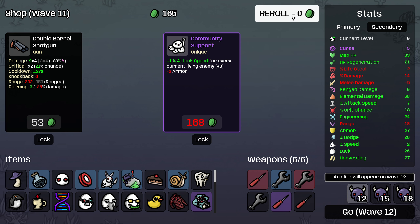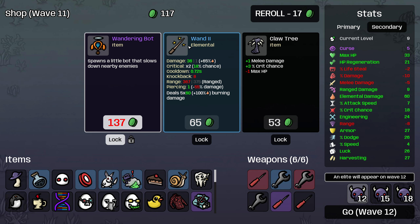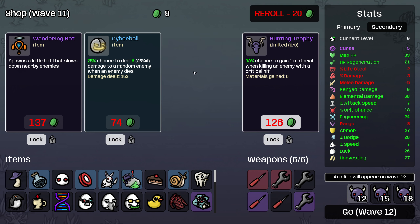So we're going to pass on community support here and then roll — pick another gecko though. And Wandering Bot — I'm going to try to curse this Wandering Bot because I don't think I've seen a cursed Wandering Bot and I'm just curious what it does. And then I will take a wrench and might as well lock all of these items because if we can get them cursed, that sounds fun to me.